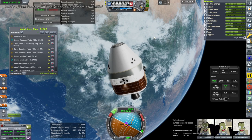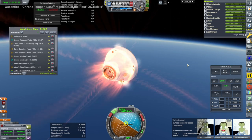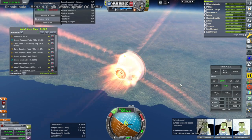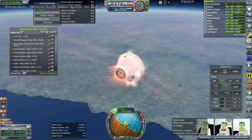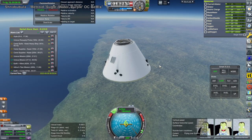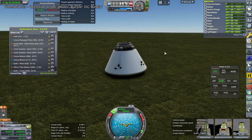It does a deorbit burn and then separates off the service module over Africa. The service module will end up in the Indian Ocean. Here we are re-entering, and this actually ends up on the west coast of India. I'll show it on the map - right there, that's where we're ending up. Parachuting down safely, and they're back - from a mission to Jupiter, mind you.